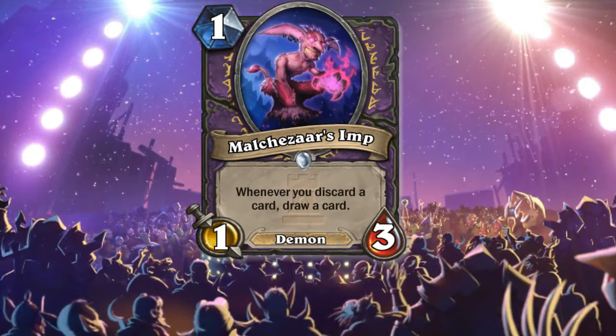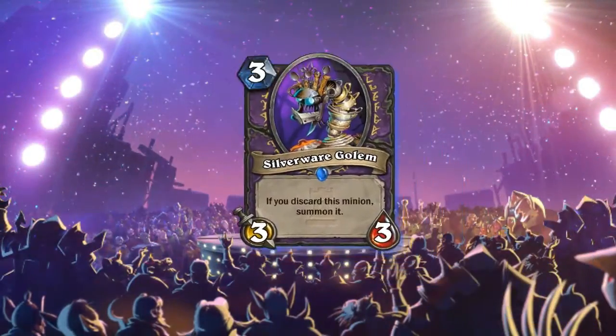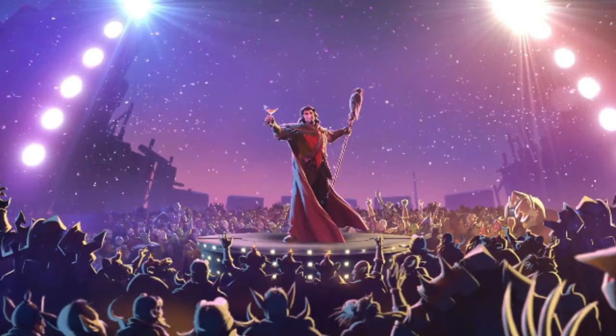The next Warlock card is a discard-type minion: Silverware Golem. It's a free three-mana golem — if you discard this minion, summon it. The best option is Succubus with Silverware Golem, or the Doomguard. The Doomguard is a very good option to get this card early on the board, but who knows.